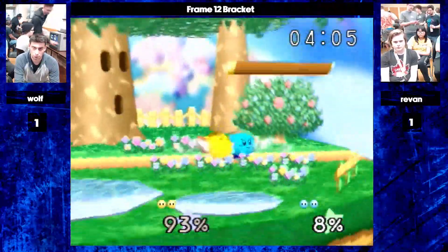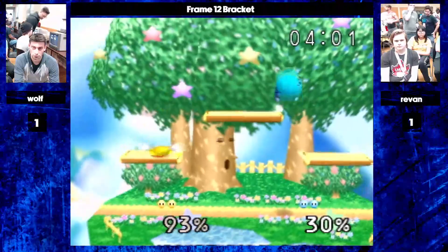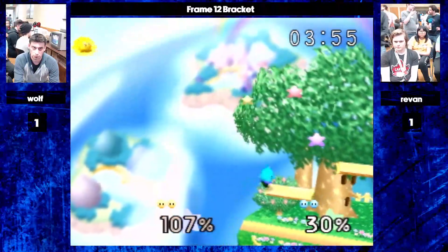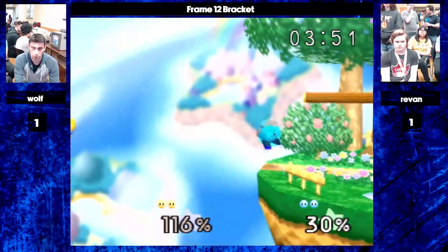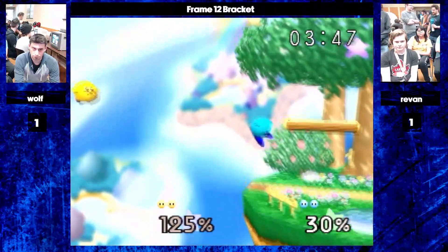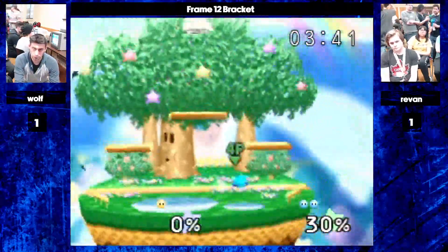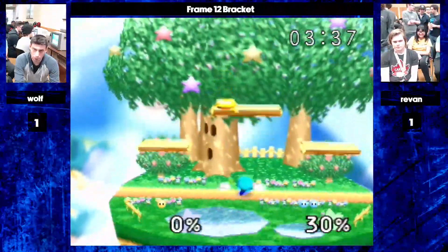Wolf is waiting and then forward smashing. Wolf with a run-up backdash — kind of unusual. They're really just hitting neutral, and when they reset they sort of just end up playing this mini game where Revan's playing the top platform position and Wolf is getting an idea of where it's safe to approach, then going off the side platform. Revan has to make a decision, and that puts Wolf in an interesting spot.